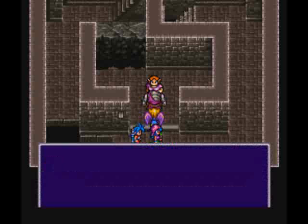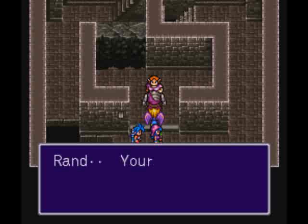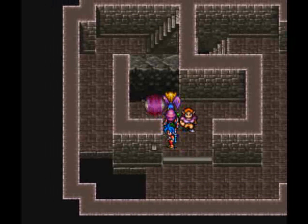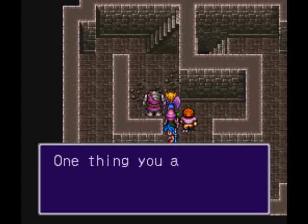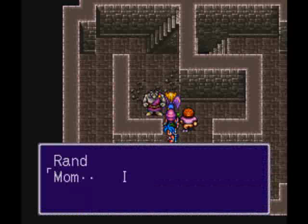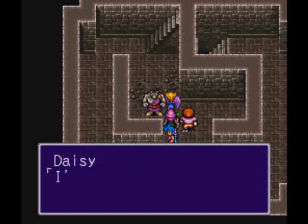I believe you have to have Rand for this part, or you can't honestly proceed. She teaches that Rand has the ability to break down walls. I don't think I've seen a wall like that until this point in the game. Rand's pretty smart, actually.